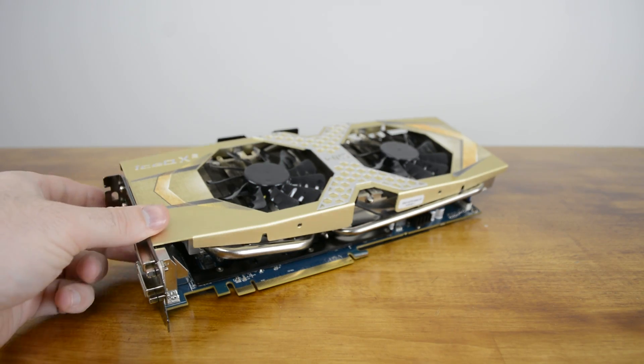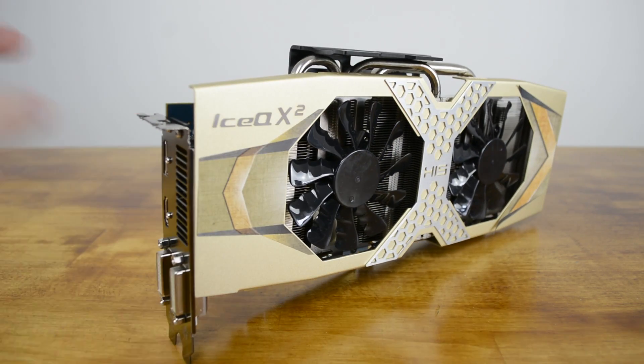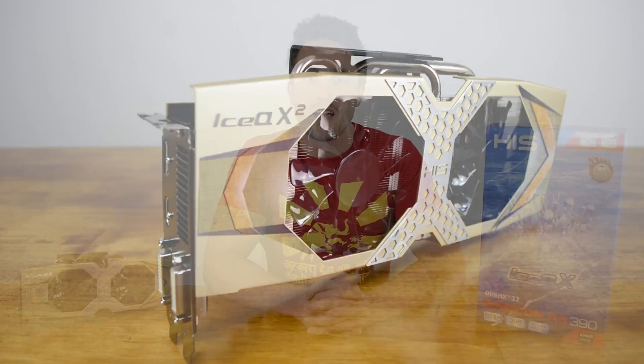As we suspected, the R9 390 is going to be the best value card in the 300 series line, priced at $330 USD. In our tests it was an average of just 6% slower, however the price is set to be at least 20% cheaper as we mentioned earlier. During our benchmarks, the R9 390 and the GTX 970 traded blows. After averaging out the scores, the difference turned out to be almost exactly 0, so it makes sense that these cards are at the same price point.